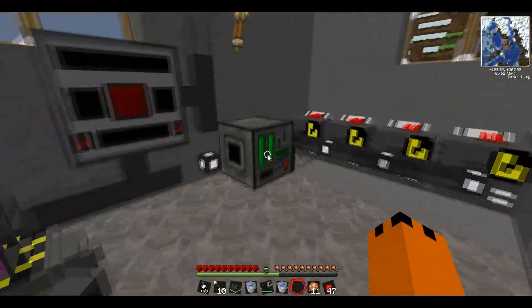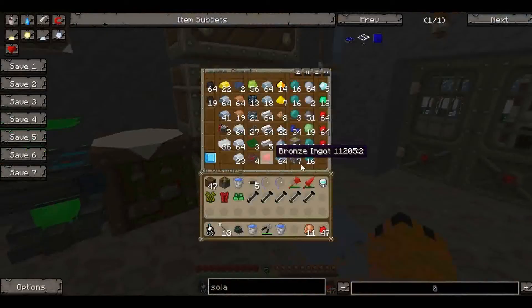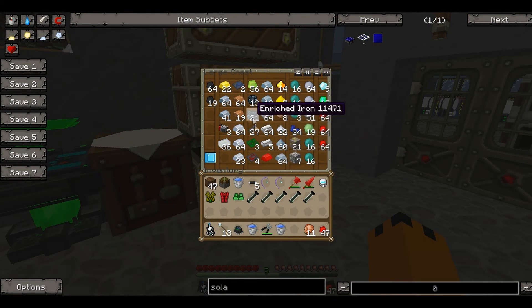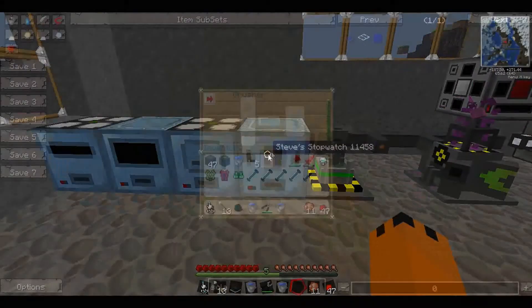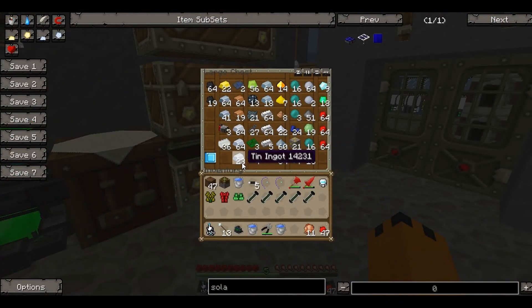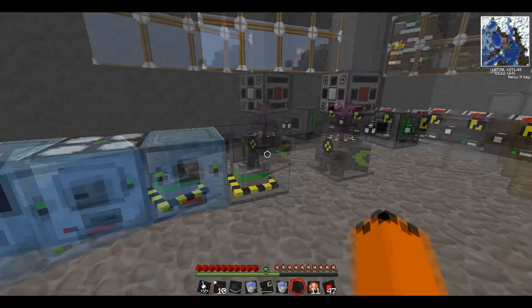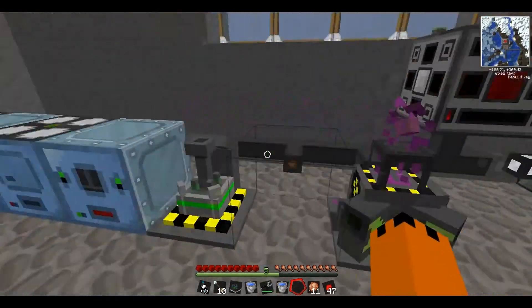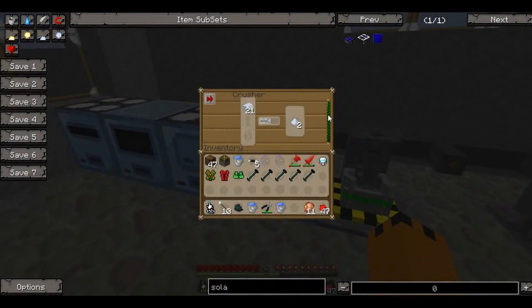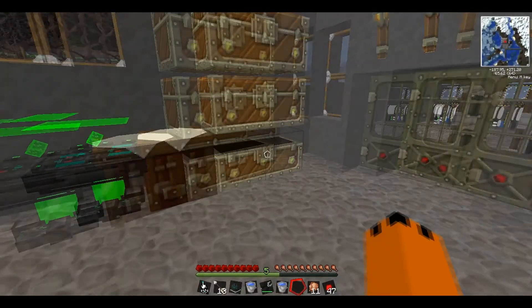Let's see how much power we've got — we've got full. Let's just run some machines then. Let's get the crusher and crush some tin. Let's see how much power's drawn — nothing. Absolutely nothing. That's great. Well, that's the fission reactor — it seems to all be working great.